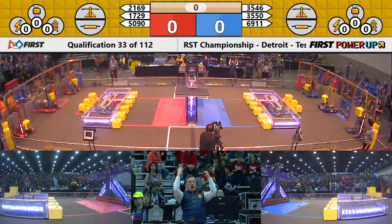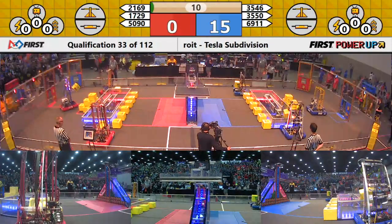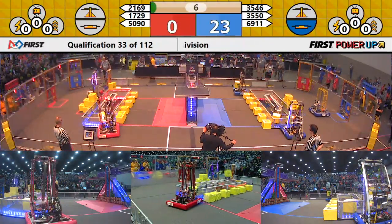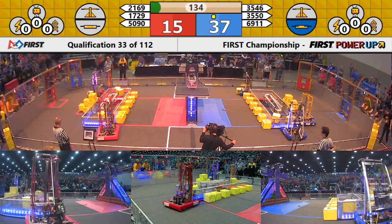Two, one, power up! Autonomous begins in this match here on Tesla. We see two power cubes coming in onto the switch for your blue alliance. Looking over on red, we have one power cube placed on each plate. That means the red alliance switch will be neutral as we head into Teleop.